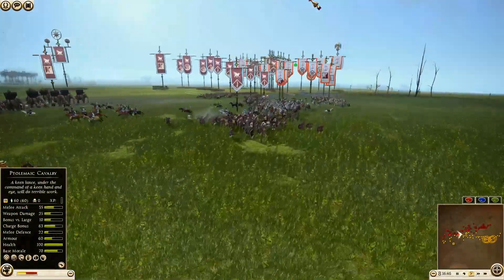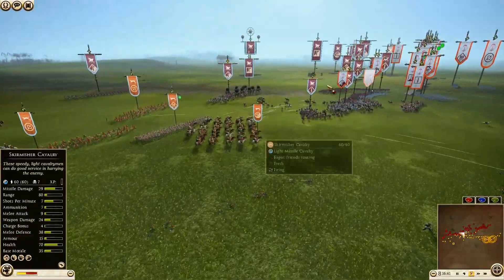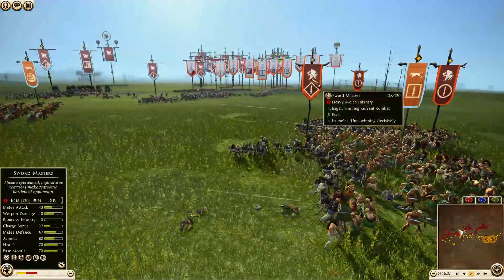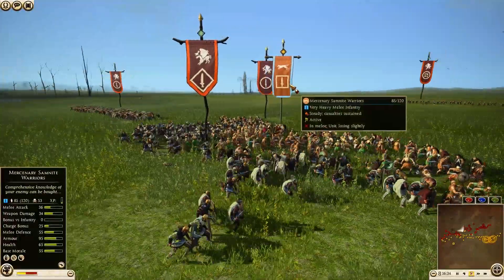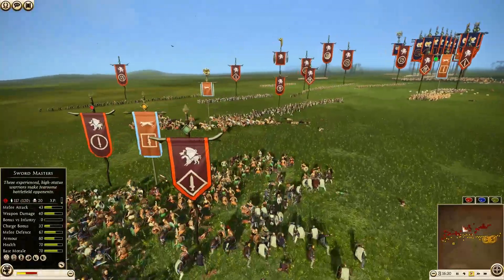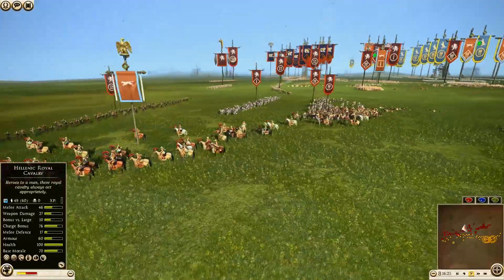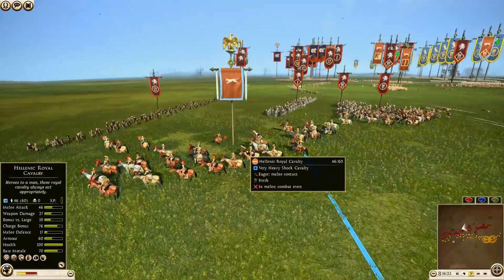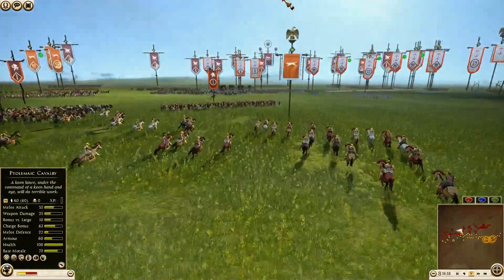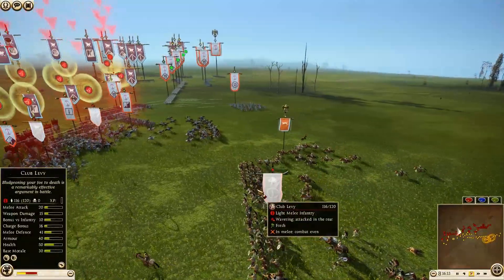We actually have some of the Skirmisher Cavalry for Epris giving good support, firing in onto the Seleucid Median Cavalry, also getting some really good shots. Even the Swordmasters are coming around getting a rear charge into the back of the Azat Knights, which is definitely going to be huge right off the bat. But now the Swordmasters are getting shot pretty much right in the back, and the Epris General — the Hellenic Royal Cavalry General — has busted through the lines.